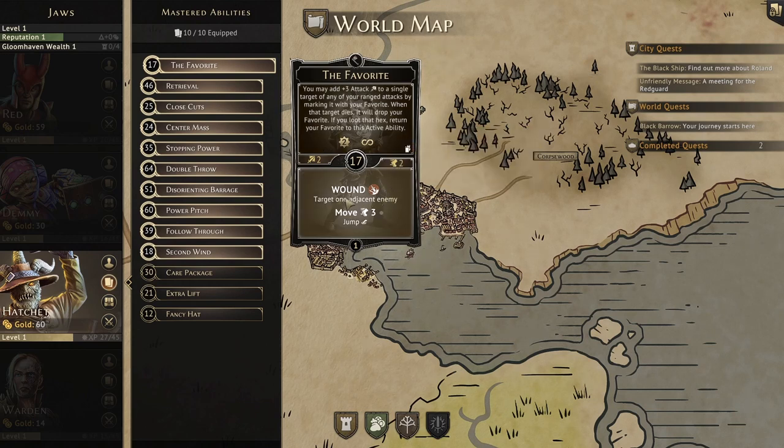The bottom of the favorite allows us to wound one adjacent target and then move 3 with jump, though this typically won't see much use as activating the top part of this card should be your first move most of the time. The initiative is a nice early 17.